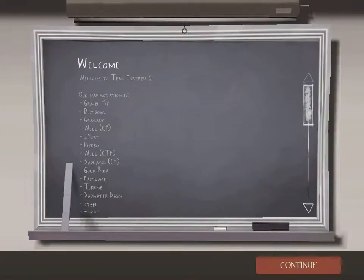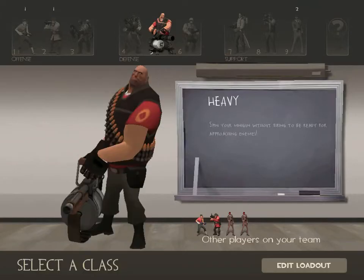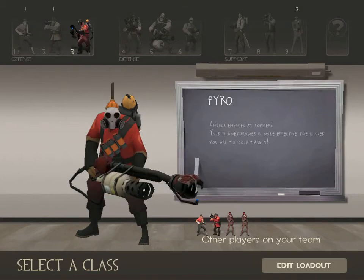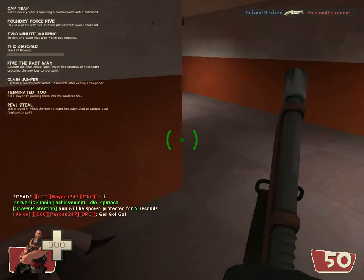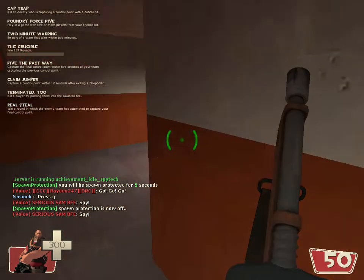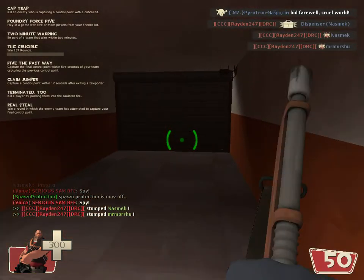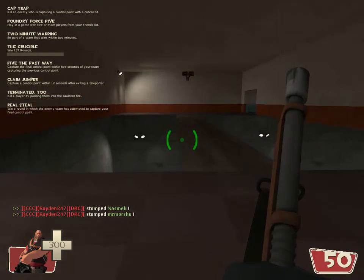Have extremely rare crates that pop up all over the place, and when you unbox the crates with this unusual key that you buy at the Valve Store — Mann Co Supply Store, whatever — you get an unusual hat or a vintage weapon. Because I've always done this kind of thing.